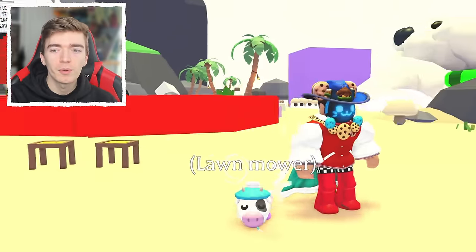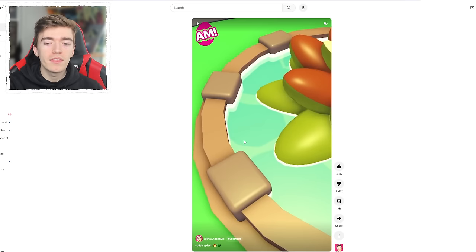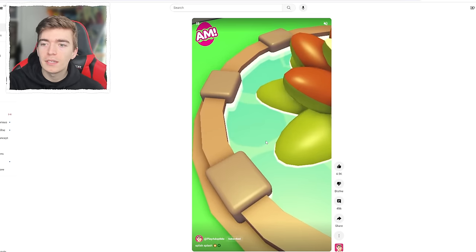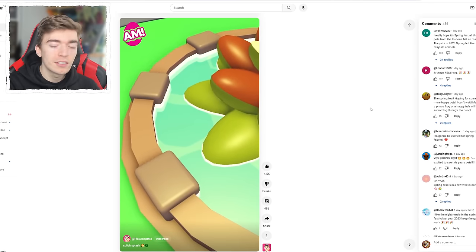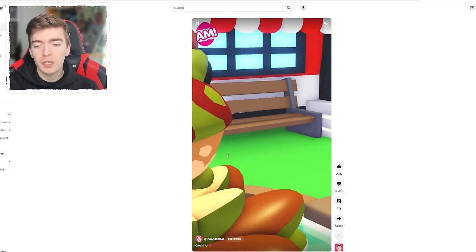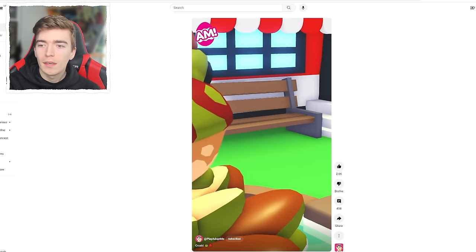You're probably wondering what are the brand new pets we're getting and how do we know this update is actually coming out. Starting off with this Adopt Me video called 'Splish Splash' — a YouTube Short posted by Adopt Me where it zooms into a pond with a lily pad. The comments all say it's the Spring Festival. For the first pet that has been officially revealed, we have some type of frog or toad.